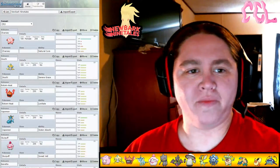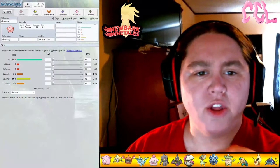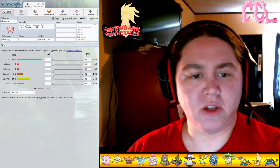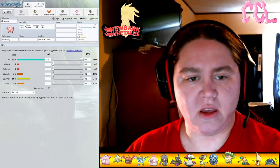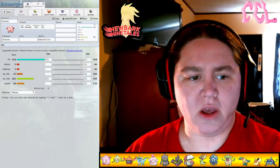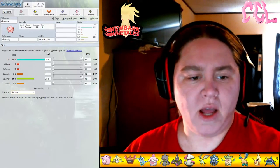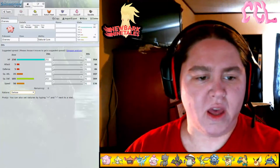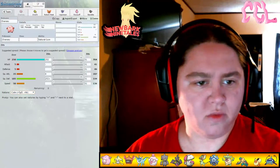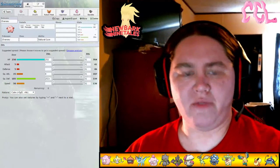Let's get the showdown open. Alright, first off we got Chansey. The reason I chose Chansey as this OU draft pick is mostly because, look at its HP. Get it all the way up, get its Special Defense up, and then put the rest in Attack. Then we can do a Calm nature.